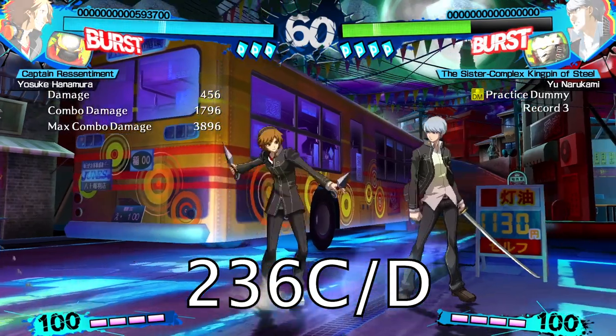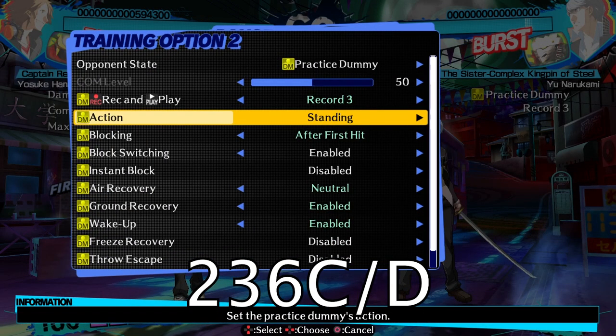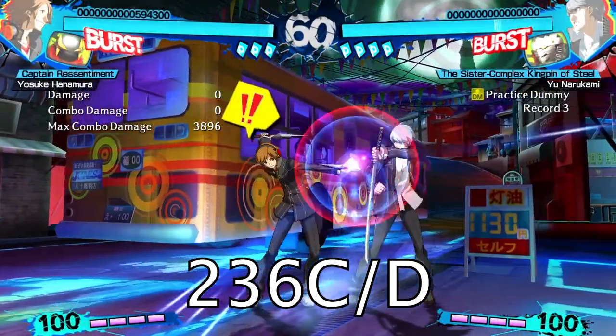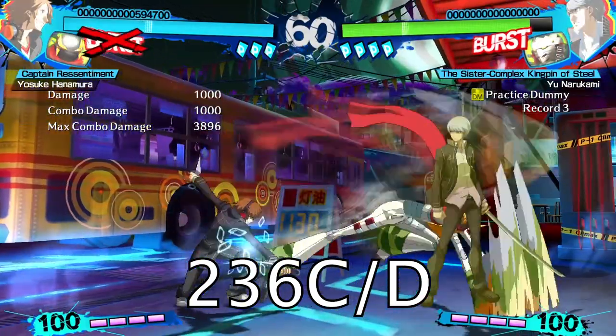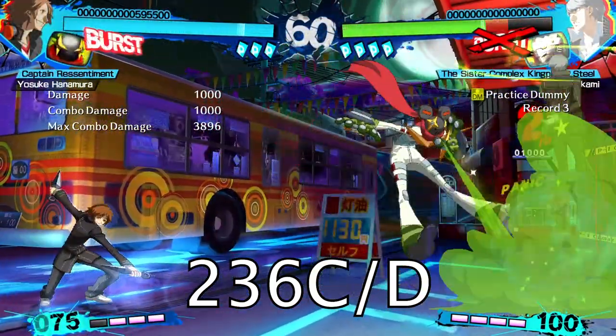Quarter circle forward C or D inflicts confusion — it is an unblockable attack, but most people aren't going to get hit by it because it's very reactable since it takes so long to start up. There are specific uses for this as a combo tool and in certain setups, but they're a bit more advanced so we won't focus too much on it here.